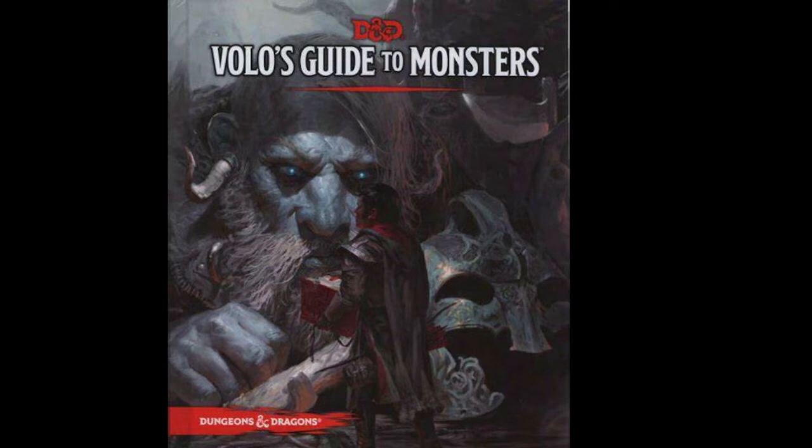So we're looking at Volo's Guide to Monsters — but really, come on, it's a cookbook. Look at the art. It's a cookbook. So we have 12, 13 races that apparently appeared in Volo's.